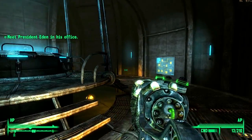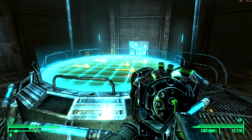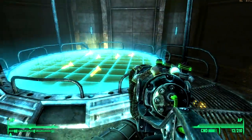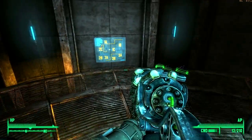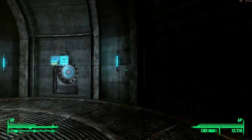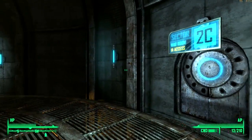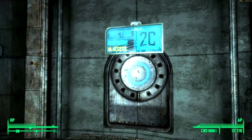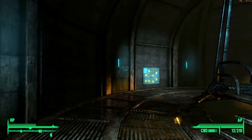All right, there she goes. So this is it - this is where all the planning happens. There's a tactical readout. And another map. If you go through here you can't go back - that's the Raven Rock control room. That's supposedly where President Eden is, and I know because the blip is on my radar right there.